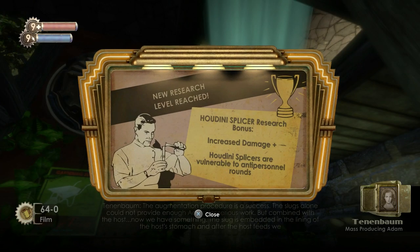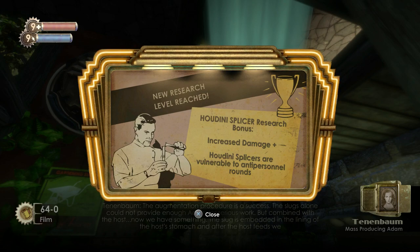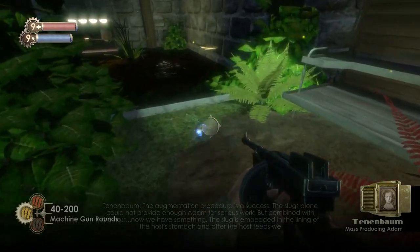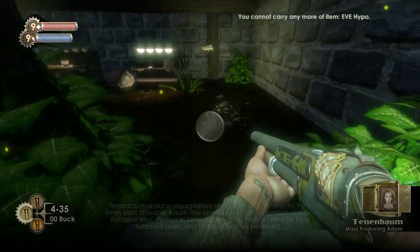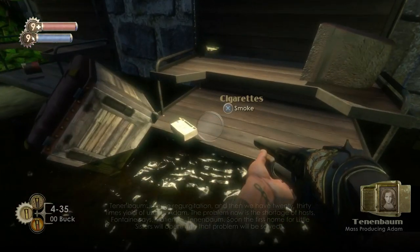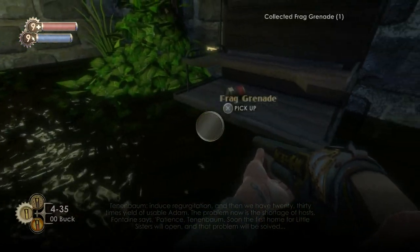On hard difficulty, he's definitely one of the more annoying enemies because they disappear like Houdini and reappear behind you and start firing fire bolts at you. You can see it's a pretty cool effect running through the water. So just check everything — there's another grenade launcher here, not that I particularly use them.